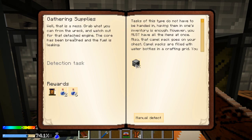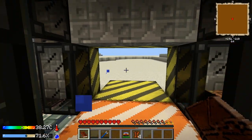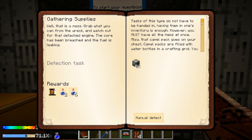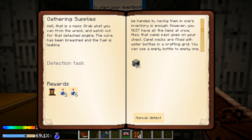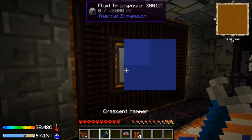Basic survival — let's start. Gathering supplies: grab what you can from the wreck and watch out for the detached engine; the core has been breached and the fuel is leaking. We can hear that over here, but it's hot so I'll go inside again. 'Taxidist type' — items don't have to be handed in; having them in one's inventory is enough, however you must have all items at once, so I shouldn't divide them in steps.